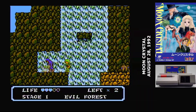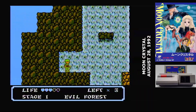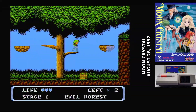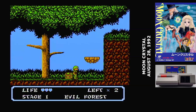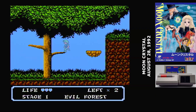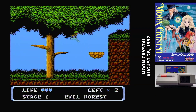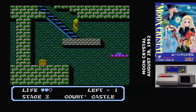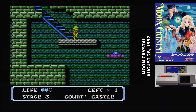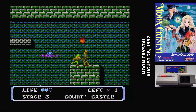You start with three lives, but there are infinite continues. Continuing just puts you back at the start of the stage. The diamond will make you invincible for a short period — it's handy, but it doesn't last very long, and it never seemed to be placed somewhere where it's really useful. The most challenging power-up to use are the wing boots; with them, you get a double jump.